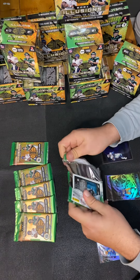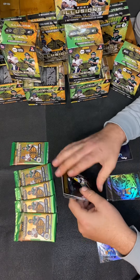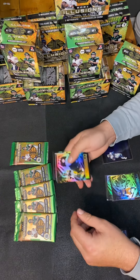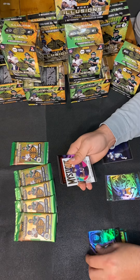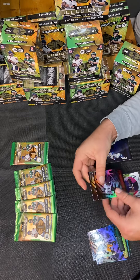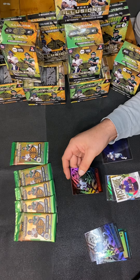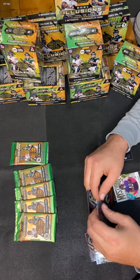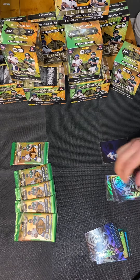Pack number six. We didn't even get an insert in that one. We got a Big Ben, Devontae Adams, we got a Mystique Rashad Bateman, a Jalen Darden, and Jalen Hurts.